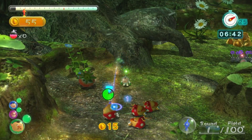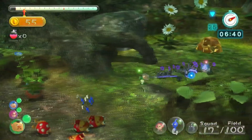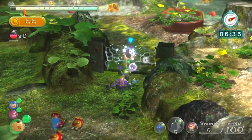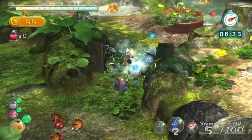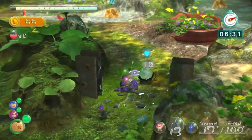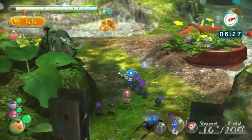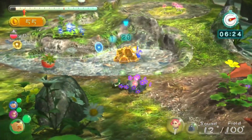Rock Pikmin are also another great Pikmin type. They're sturdy and tough, known for their solid bodies and rocky exterior. When tossed, they can shatter crystal objects and deal massive damage to enemies. They're like tiny wrecking balls for the heart of stone. Just be careful not to trip on them, as they're a bit, well, rocky to walk on.